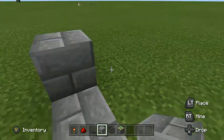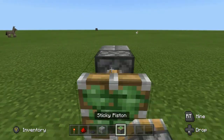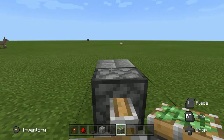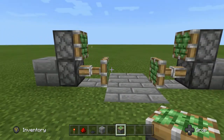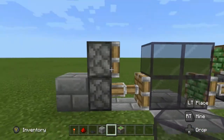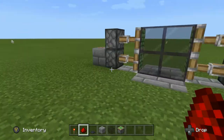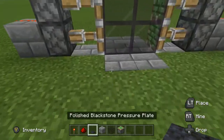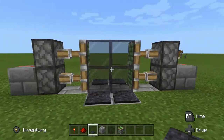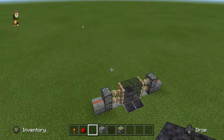You're going to put two blocks on top of the redstone torches, then a piston here, a piston here, a piston on top, and a piston on top, so it looks like this. Fill it with glass, put redstone on top of each of the blocks on top of the torches, then just pressure plates — and bam, just like that you've got a sliding glass door.